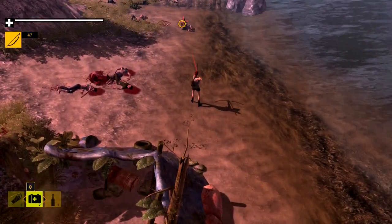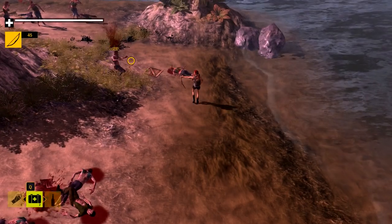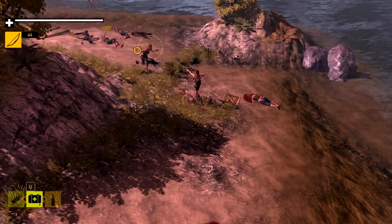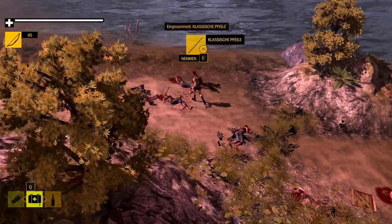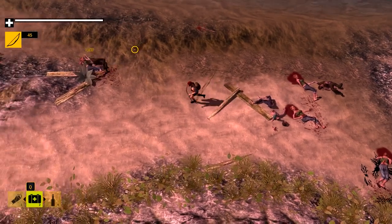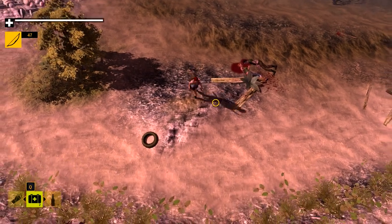Wir haben ihm jetzt das Benzin gegeben. Damit repariert er sich ums Boot, während wir nach einem weiteren Überlebenden gucken sollen, der da oben ist – für das Ausrufezeichen. Noch mehr Zombies. Und man merkt, wir können schon ein bisschen besser zielen jetzt, da wir die Fähigkeit ausgewählt haben.